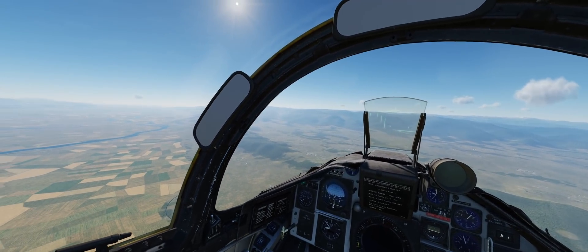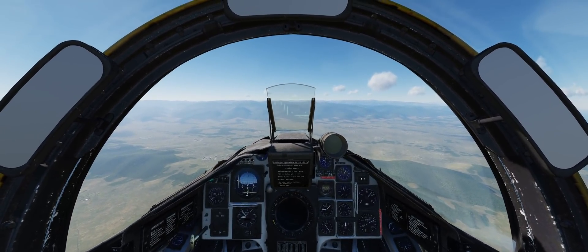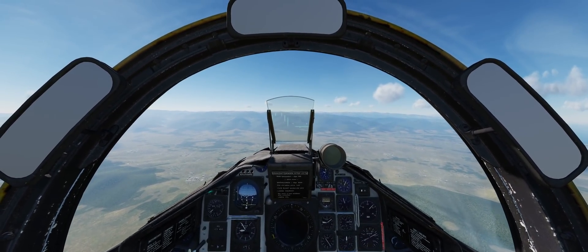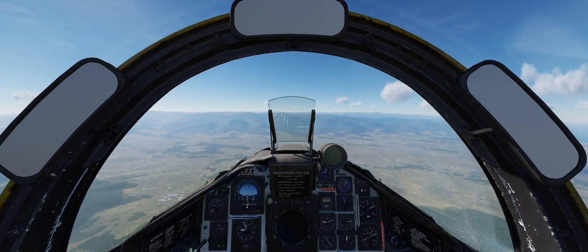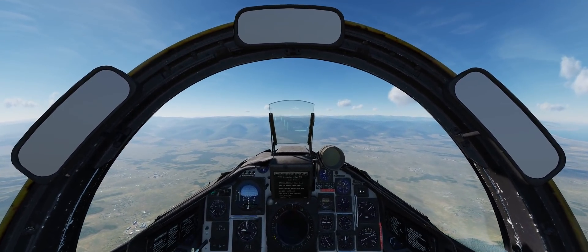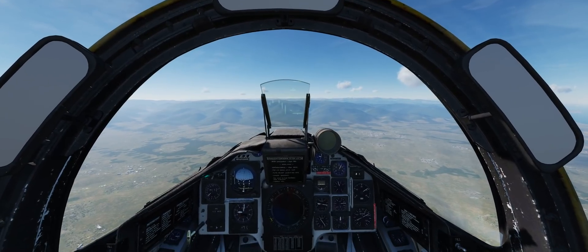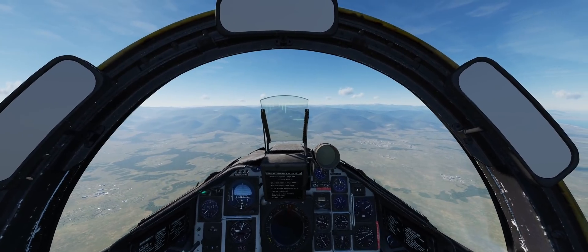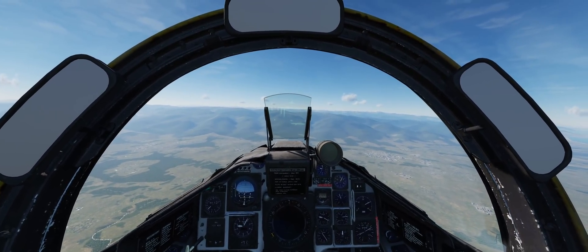Before I turn towards our target waypoint, let me explain what I'm going to do. Since we're doing this as a SEAD mission, I'm going to do a total of three passes towards the target waypoint. The first two will be to have the SAM launch at me so I can get a visual fix on exactly where it's located. The SA-8 carries four missiles and launches two in each volley, so if I can have it launch at me twice, it will have expended its armaments and likely need to re-arm — giving me a nice opportunity to launch my own missile.